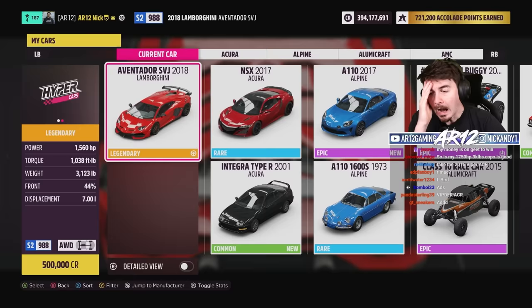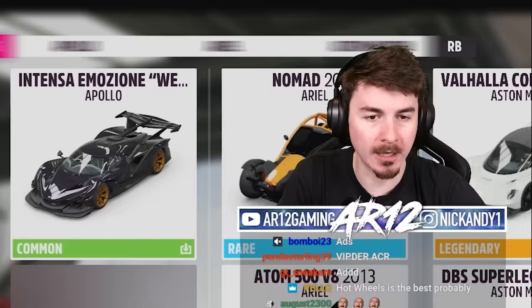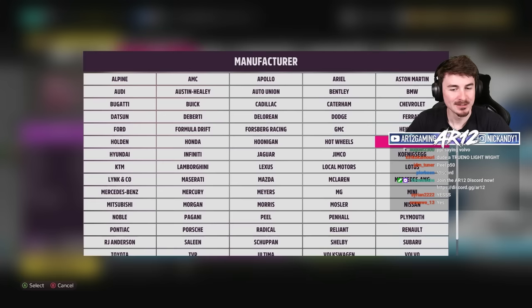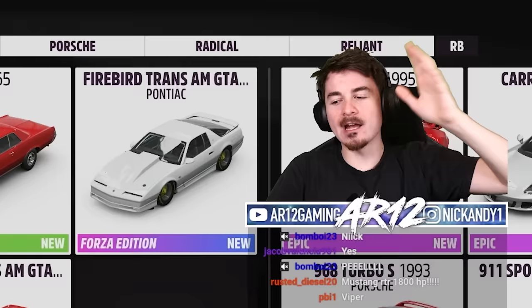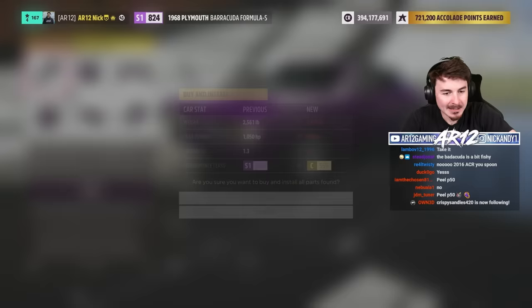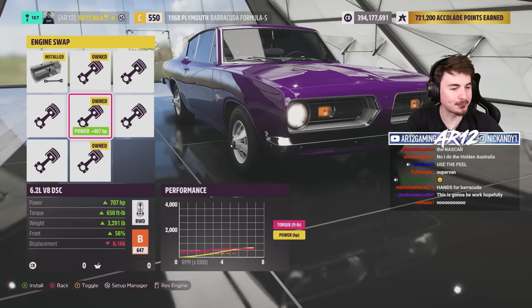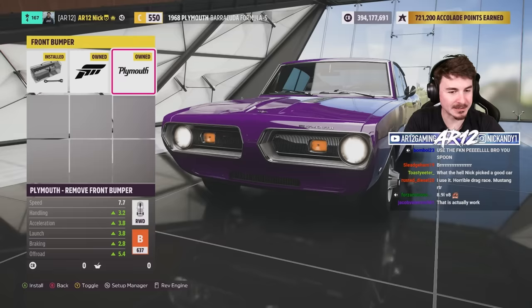I'm not so worried about the horsepower — I'm more worried about how much we weigh. I think we need to be bang on 2,700 pounds. What about a Barracuda? Or a Forza edition? Chat, I'm kind of down for a Barracuda. I don't remember the last time I drove a Barracuda. I feel like I have to use this — it's just a sick car. Reset it to default upgrades. I need a big boy engine — I think this is gonna be my big boy engine. 1,500 horsepower. I love muscle cars. Say goodbye to my big metal front bumper — rear bumper, bye-bye. Give me a blower straight out of the hood.